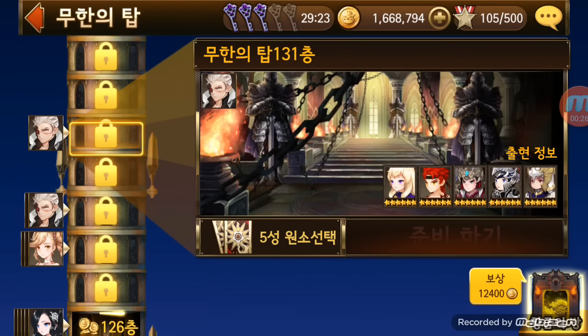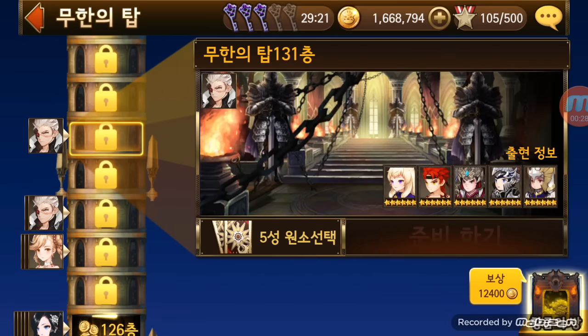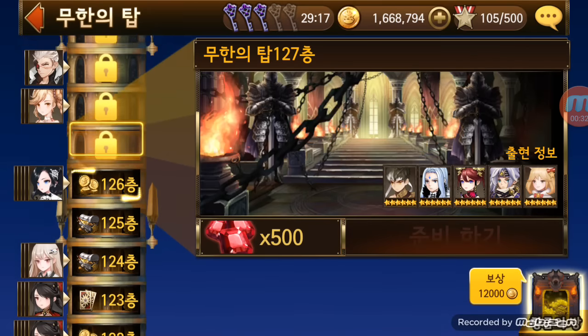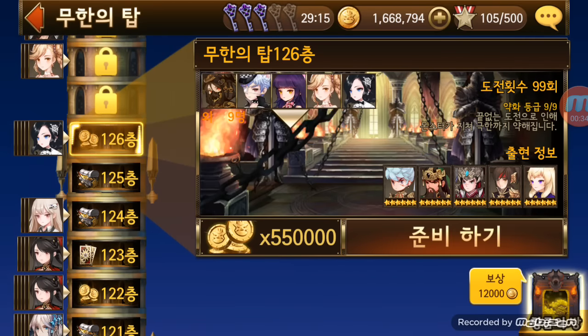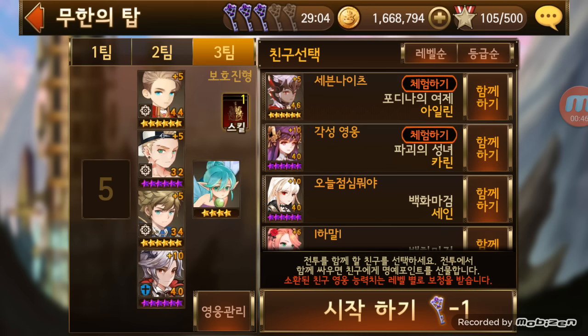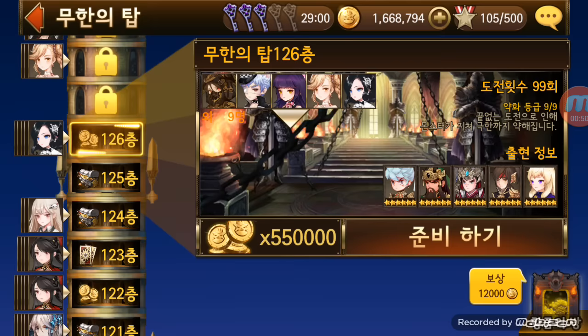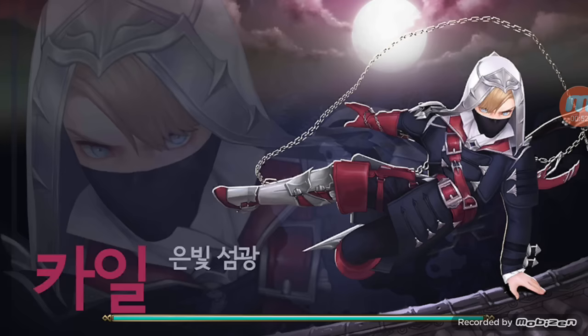I see some people already went up to 131, which is incredible. But I'm stuck at the place where most people seem stuck as well — 126. I just hit the 99 tries where the monsters are at their weakest form, so I decided to give it a try. My team is basically the same — I'm taking Lee as my friend unit like always.